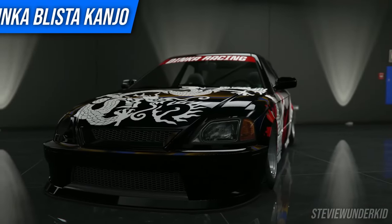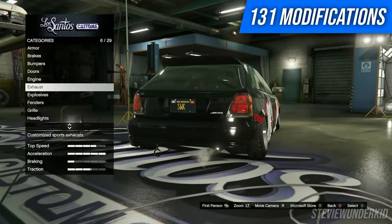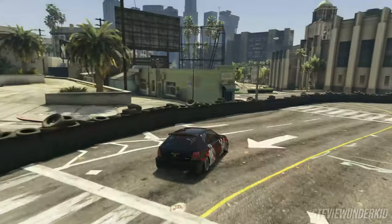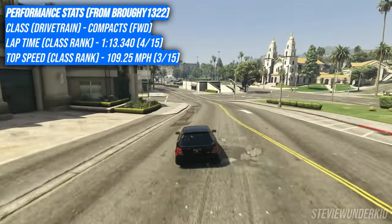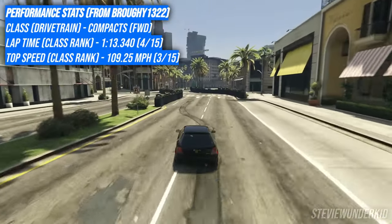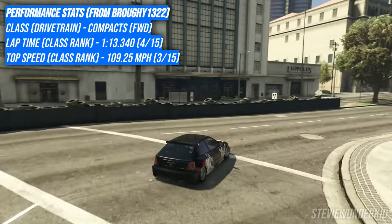As a small honorable mention, I should also mention the Dinka Ballista Konjo. Although it doesn't offer nearly as much customization as the Konjo SJ, it is much more reasonably priced at $400,000 to $500,000 and offers way better performance since it's in the Compact class — and is therefore a lot more balanced. This version of the Konjo is also based off of the Civic EK hatch rather than the EG Coupe, which might be a more desirable body style depending on your taste.